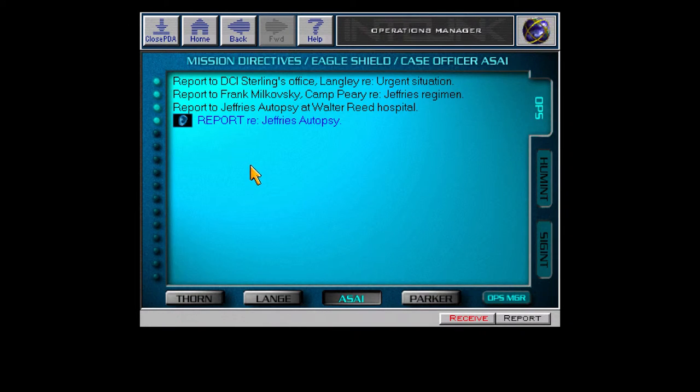Asai — Mission Directives for Case Officer Asai. She's published a report. This is Case Officer Asai: 'I've just returned from Walter Reed, where the FBI's medical examiner went over Bruce Jeffries. The bullet that killed him was run of the mill — very ordinary. I think the shooter wanted it that way. Anyone could buy this ammo at a slew of gun shops in Virginia or Maryland. In other words, the trail is already cold. I'll keep digging. Asai, out.'